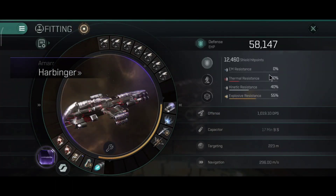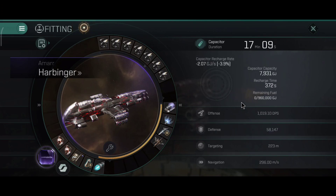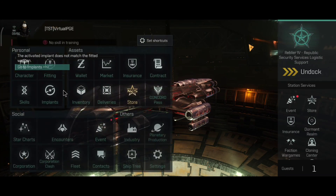This is to maximize the capacitor battery so that the armor repairer can run for as long as possible. 58,000 hit points — you can see the resistance, definitely a good bonus, and 70 minutes is the capacitor run time, which is very nice.